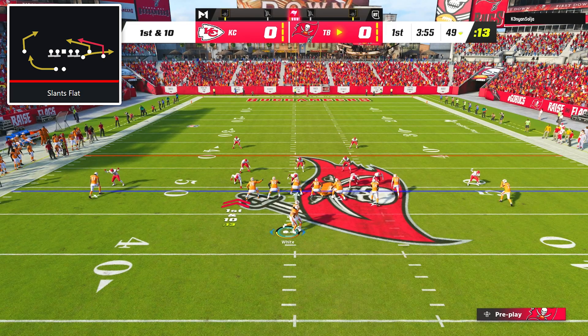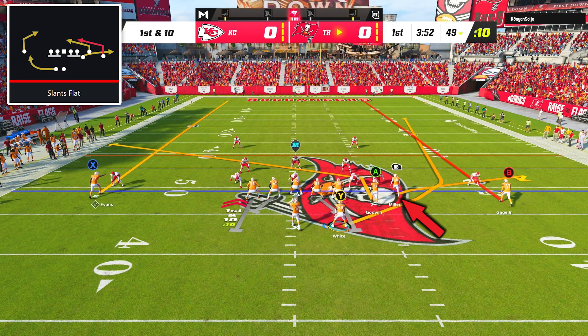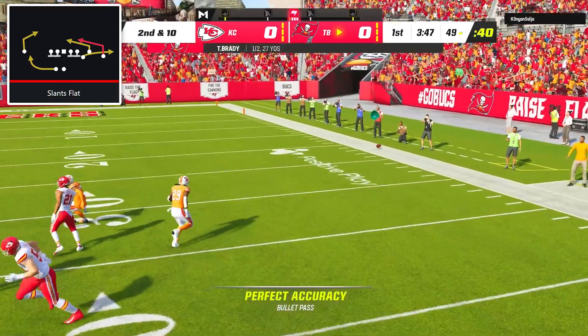On first and 10 I called slants flat to build one of my favorite zone-beating concepts in the game, where we have a slant, flat, and running back wheel route all on the same side of the field. But Rashad White must have lost the ball in the sun because it sailed right past him for the incompletion.